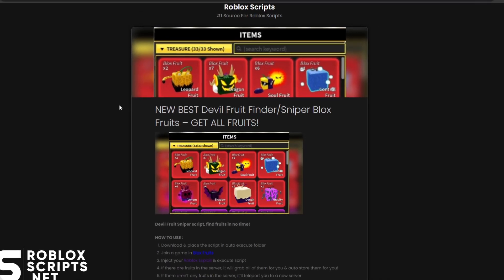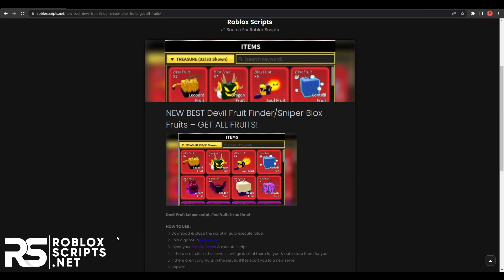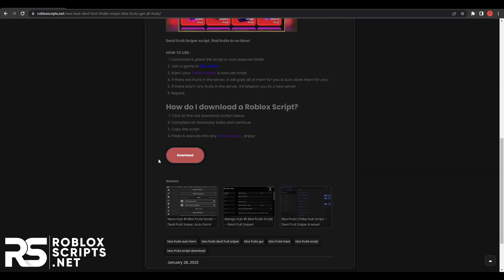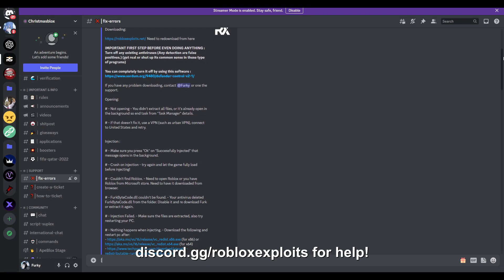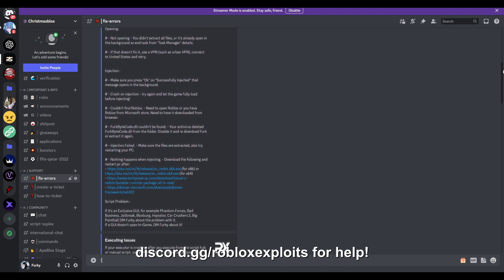Follow this process carefully — it's the same for every single script on the website. Once you are on the script page, scroll down to the download button and click on it. You'll see a page with a few simple tasks to finish. If you need any help, you can ask in our support Discord server linked in the description, so make sure you join.